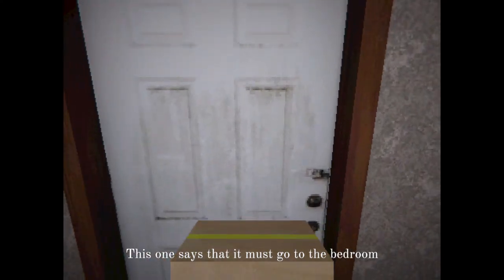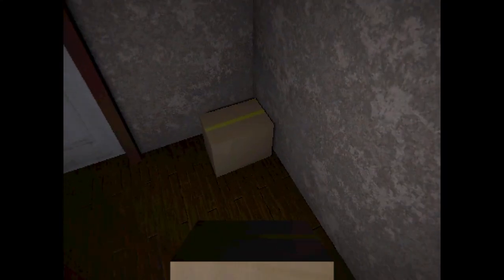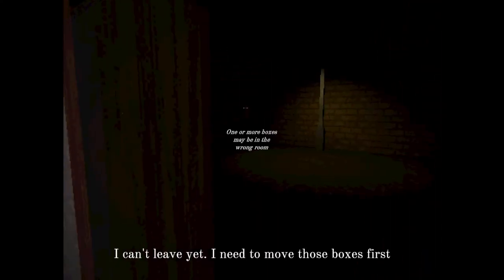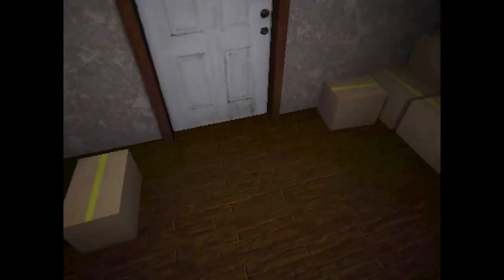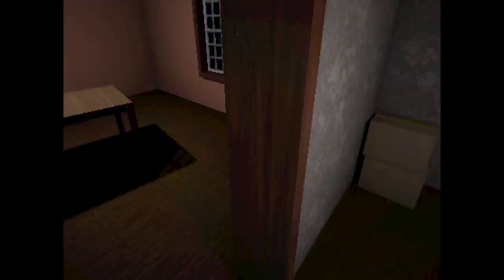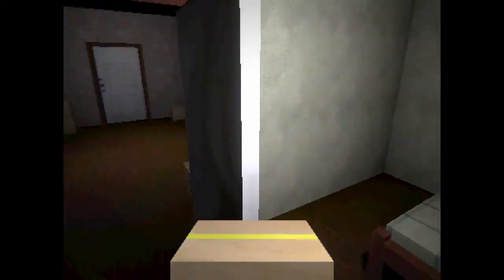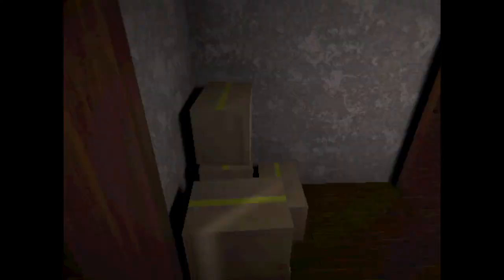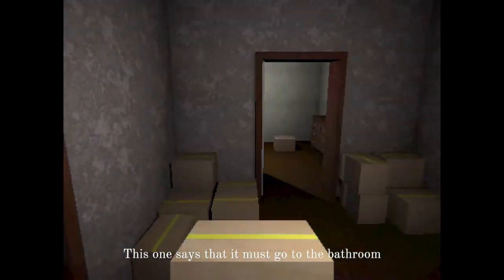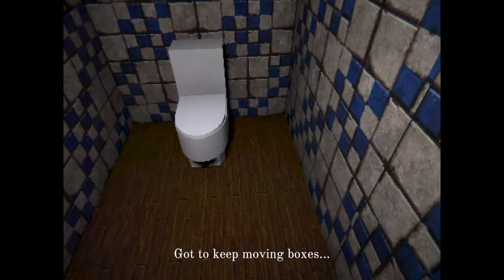This one says it must go to the bedroom. Okay, so there's multiple rooms. That's weird because I'm in a square room and this feels a little weird. That's the exit. Okay, that's weird. So there's one room — let's just keep doors open, shall we, just so we know what's going on here. They got a nice layout. It is kind of weird though. Okay, so this is the bedroom. There's a cross. Gotta keep moving boxes. All in a day's work — it may not be much, but it's honest work, I guess. Where would the toilet be? Gotta keep moving boxes.